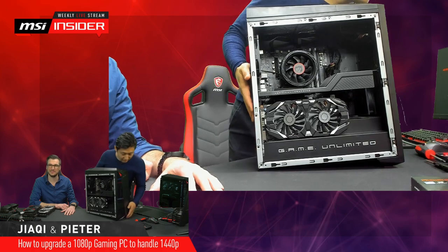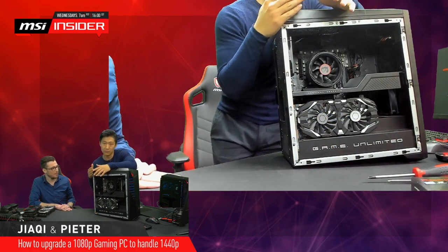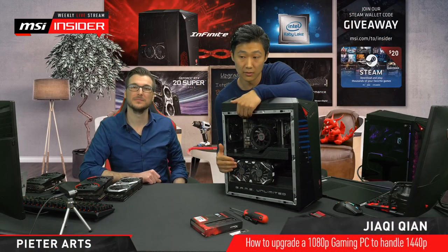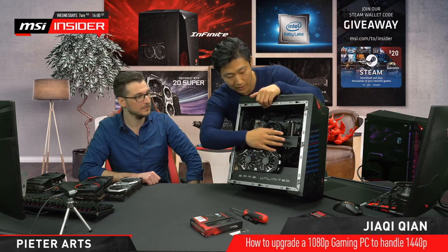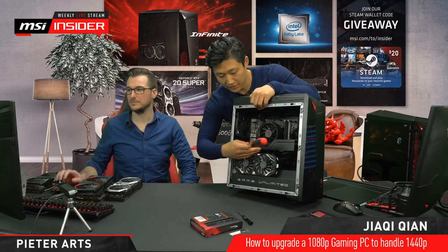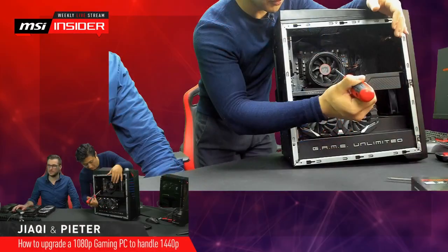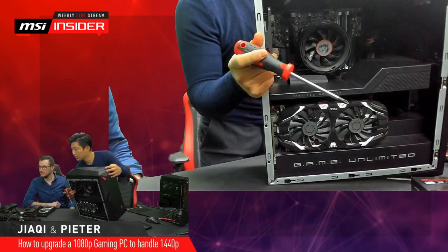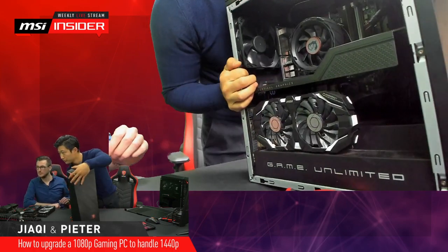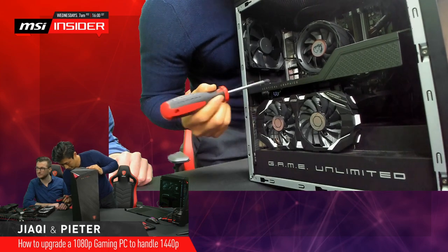For the GPU upgrade — since it's the most important part for 1440p — the first step when working on the Infinite series is to remove the Silent Storm Cooling separation panel to gain access to all the hardware. If you don't have this panel, skip this step. There's one screw on the side, then a second one nearby, and a third one accessible from inside. Always use a screwdriver with a magnetic head — it will save you a lot of trouble with tiny screws.